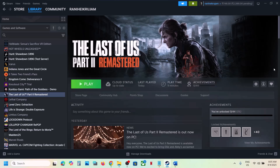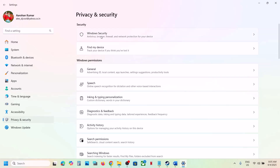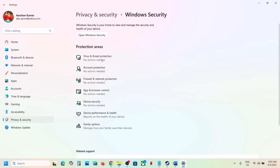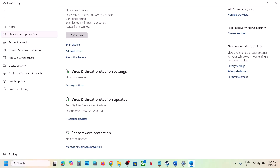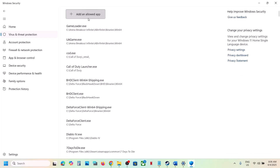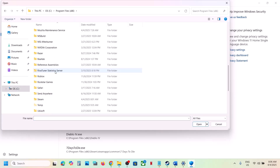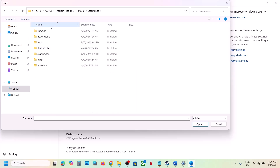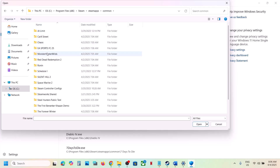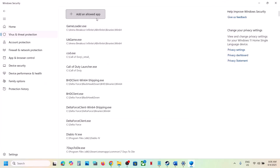If you're using Windows Security, open Windows Settings. Go to Privacy and Security (in Windows 11) or Update and Security (in Windows 10), then click on Windows Security, then Virus and Threat Protection. Scroll down and click on Manage Ransomware Protection, then click on Allow an App Through Controlled Folder Access. Click Yes to allow, then click Add an Allowed App, then Browse All Apps. Go to the game installation folder — C drive, Program Files, Steam folder, Steam Apps, Common folder, then the game folder — and select the game exe file. Add all exe files one by one.